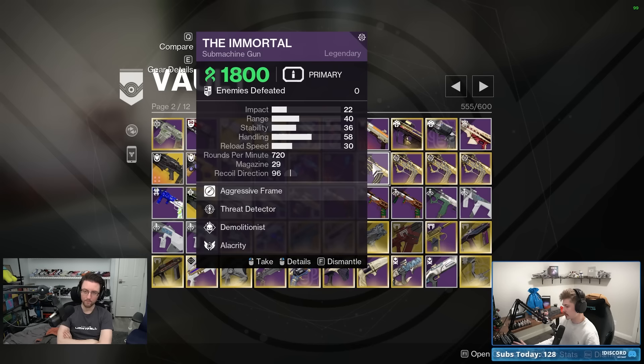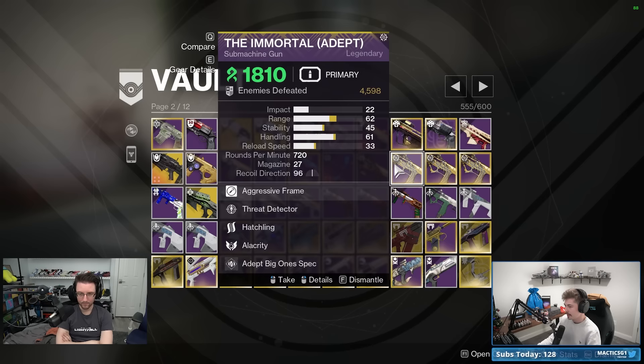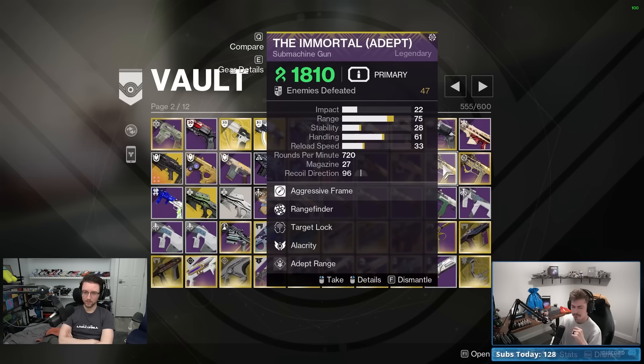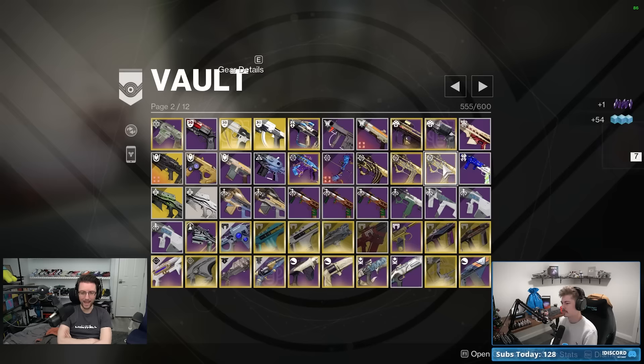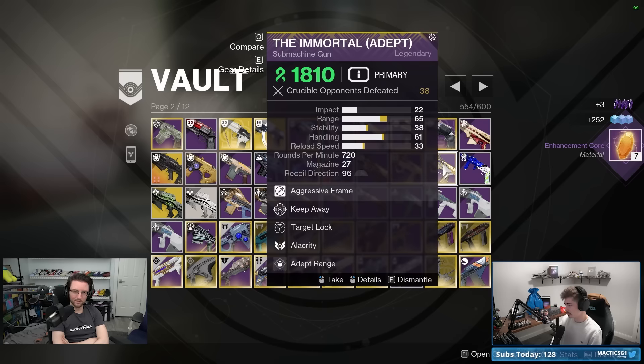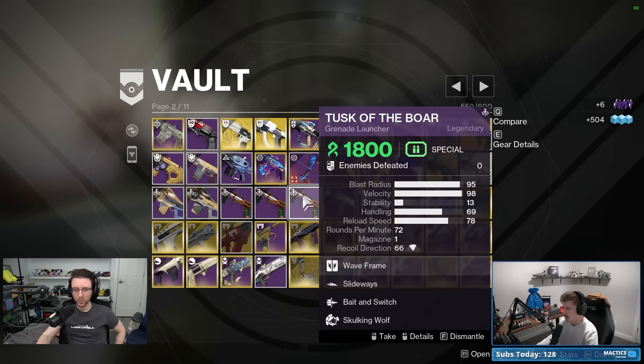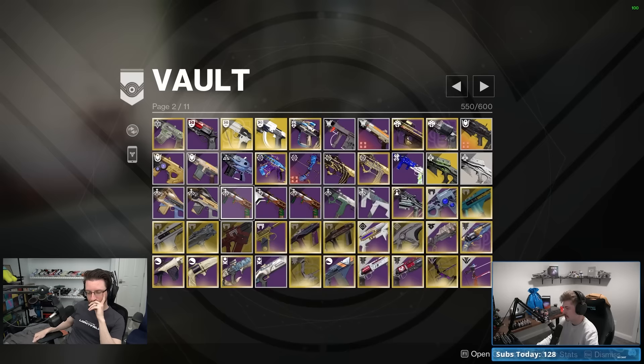A couple of Immortals: threat detector and demolitionist is generally a solid roll for close-range play. Threat detector and hatchling is great for Strand builds — especially on Warlock with Swarmers since the threadlings unravel too. The target lock and rangefinder roll used to be a PvP pick but rangefinder got nerfed and target lock got nerfed on SMGs, so those aren't potent in PvP anymore.